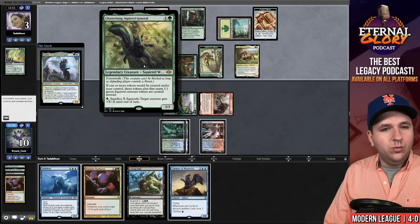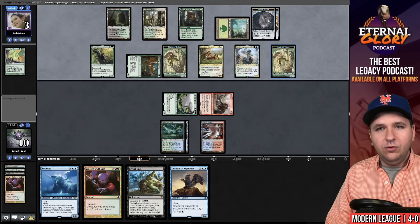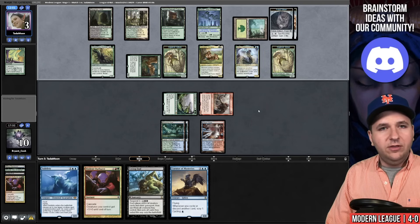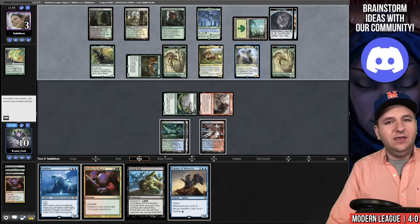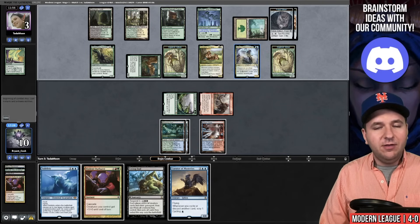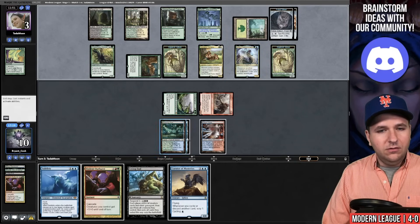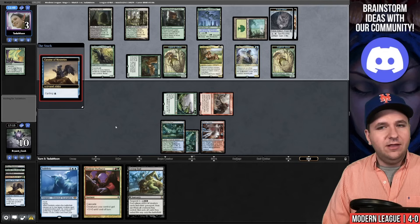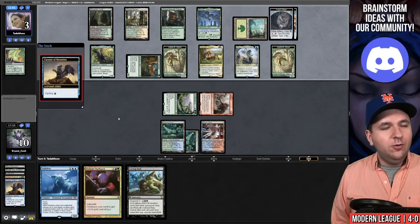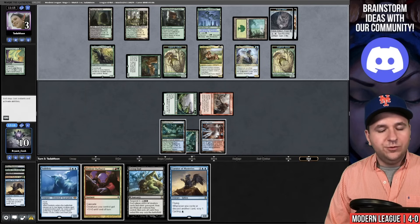They'd have to play a non-token creature — I can always wait and Living End in response to a creature. But I guess they're tapped out and I've already passed, so it's too late. This creates a Food Token, and when that happens with Chatterfang, they put that many 1-1 Green Squirrels into play instead. They play Besiege You — they have no hand now. I could have Subtletied that — I'm so busy trying to figure out their combo that I forgot. Did I just throw? I might have just thrown.